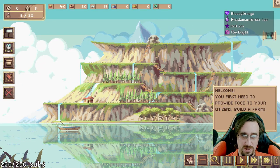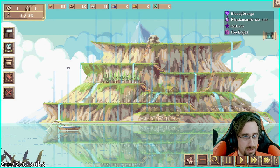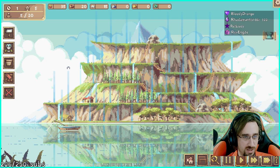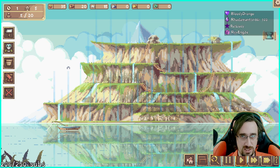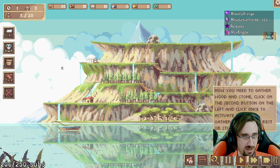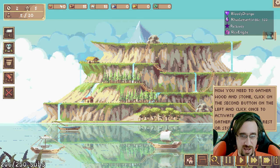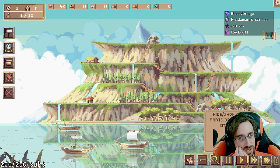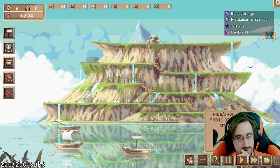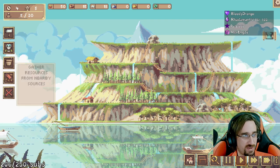You first need to provide food to your citizens — build a farm. I don't understand how the trees appear and disappear. It's giving me all sorts of little indicators to show the spacing, which is cool, but I have no context about where is a good or bad place to put this. I'm going to put it up here. Now you need to gather wood and stone — click on the second button on the left, click once to activate resource gathering of any forest.